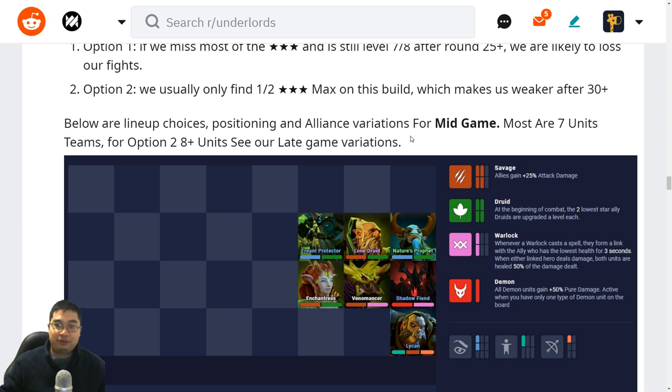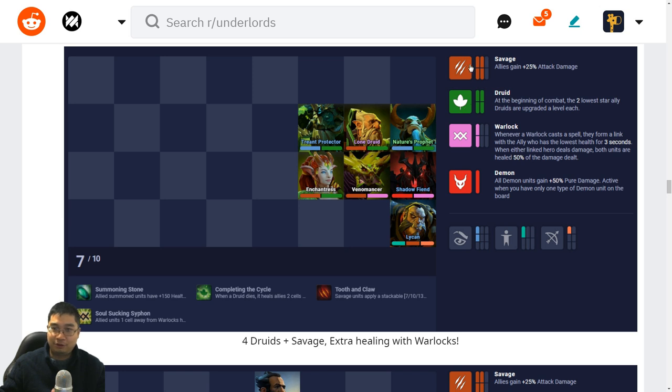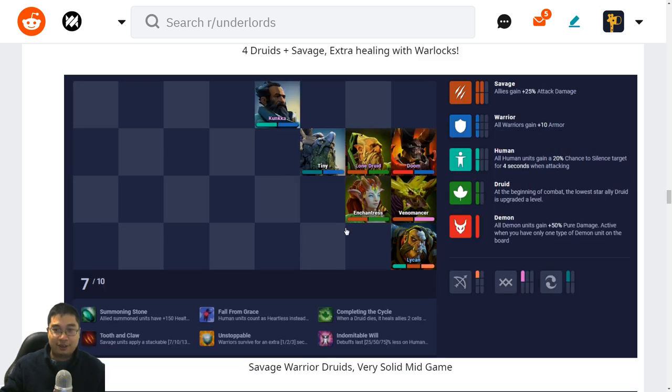We have a few mid game variations — most are seven-unit formations. For the eight-unit option in option two, see the late game variations as it jumps into the late game quicker with one-star or two-star units. We have the four Druid, four Savage build — the highlight here is how much healing we do with Druids and how much Warlocks help. Having Shadow Shaman is nice for AOE. If we don't have Shadow Shaman, another unit can still work.